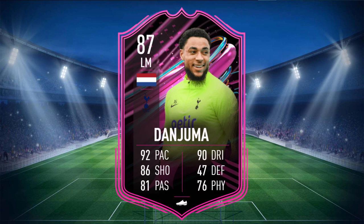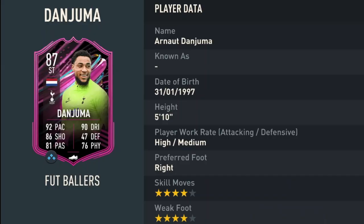Danjuma is an 87-rated card with 92 pace, 86 shooting, 81 passing, 90 dribbling, 47 defending, and 76 physical. He stands at 5 foot 10, has high-medium work rates, is right-footed with 4-star skill moves and 4-star weak foot.